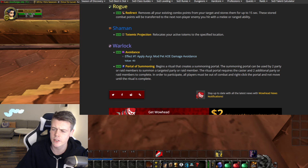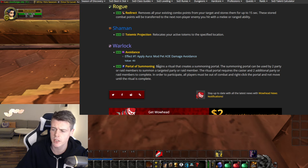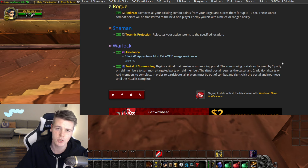Avoidance hasn't yet been datamined properly, but you have a Portal of Summoning. It begins a ritual that creates a summoning portal, which can be used by two party or raid members to summon a targeted party or raid member. The ritual portal requires the caster and two additional party or raid members to complete. All players must be out of combat, click the portal, and not move until the ritual is complete. Absolutely great — this is a beautiful change as well.